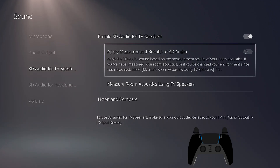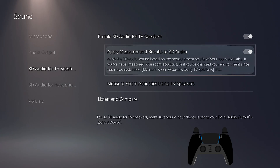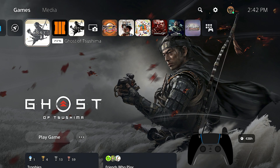If you turn on the acoustic measurement, the quality of your audio will vary. For me personally, the audio sounds a bit muffled with that on, so I recommend not having it enabled — keep that off. But once you turn on the 3D Audio for TV Speakers and go back into your game...